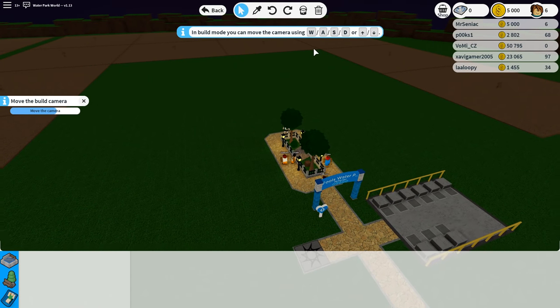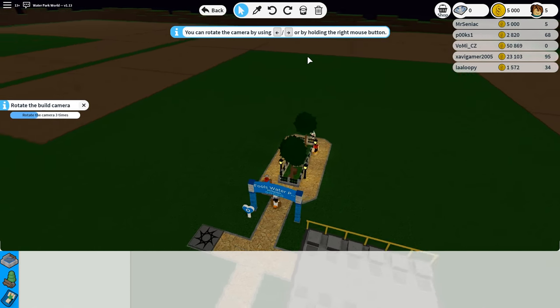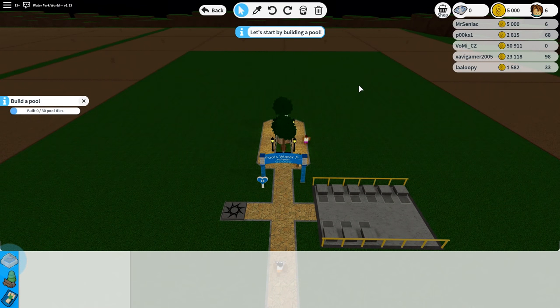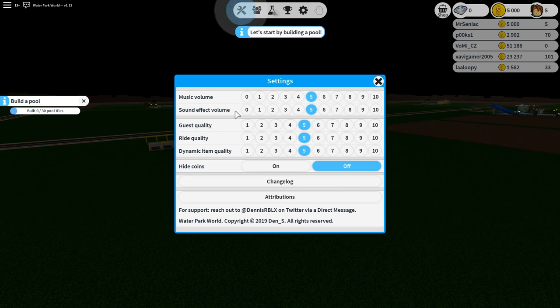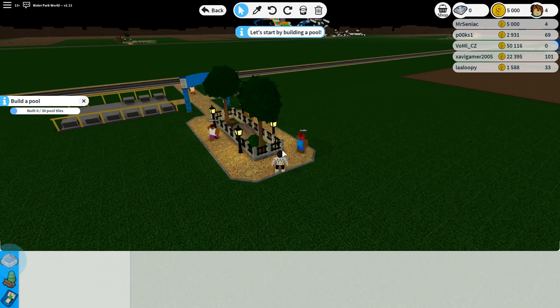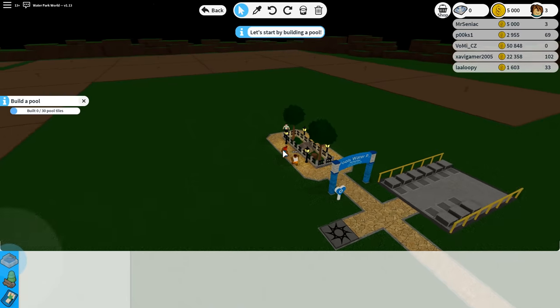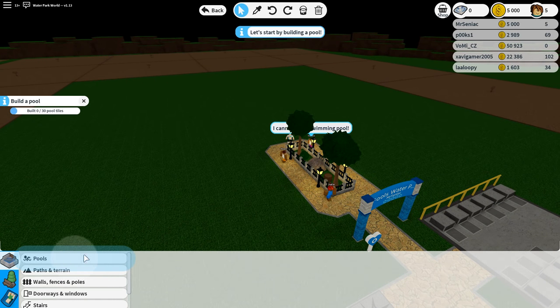In build mode we get more of a dayside view. You can move using WASD or up and down, and rotate the camera. Let's start by building a pool. Let me turn the music down to one — there we go, back into build. So let's go back up. This is glorious, this is going to be so damn good. Okay, so build a pool — pools, boom. We're going to select the depth one.